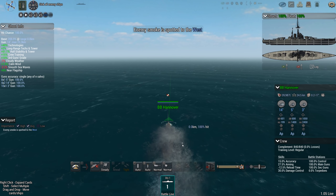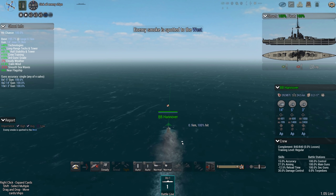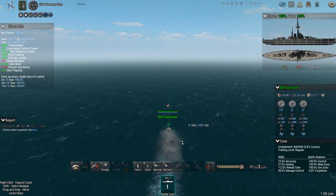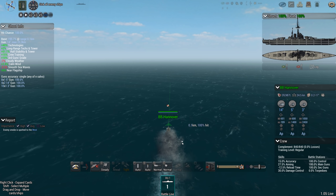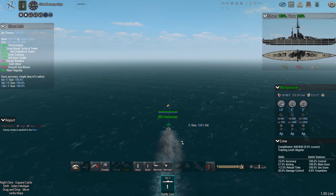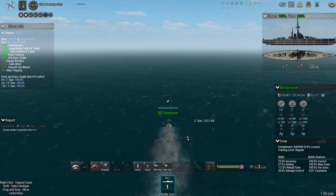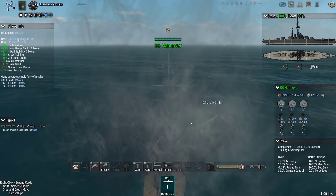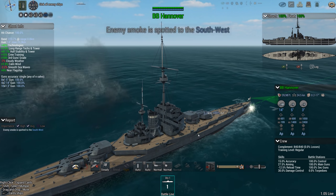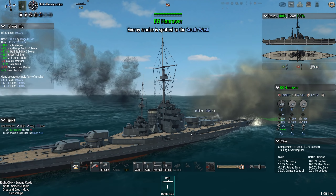I believe warships in this period had dedicated gun crews — each gun would have its own dedicated crew. It wasn't like an Age of Sail ship where the gun crews on the starboard side fire the guns and then run over and fire the guns on the port side when double firing. You don't want crews having to move around during battle inside the ship, so each gun turret would have a crew, and it would be their turret.